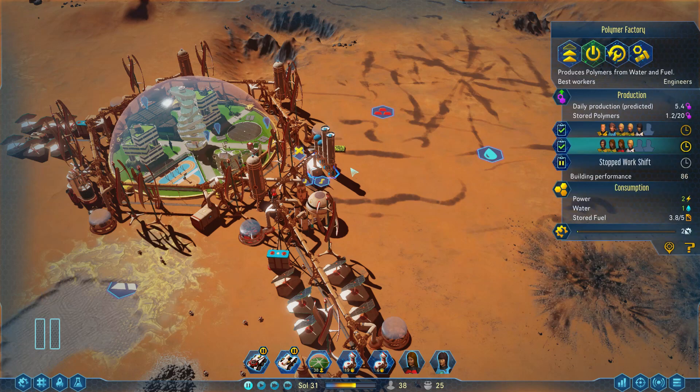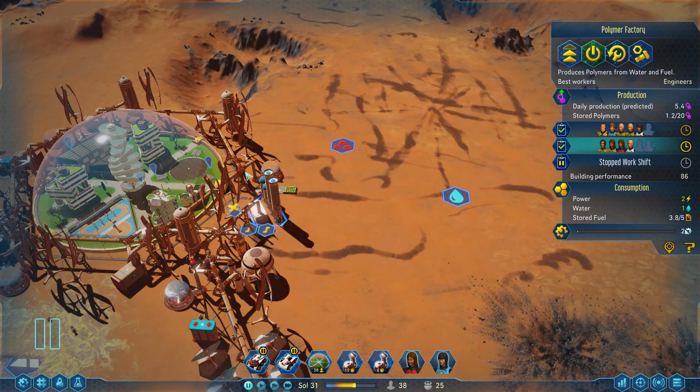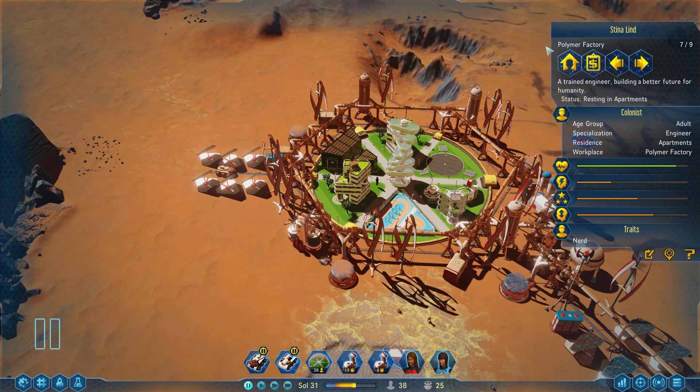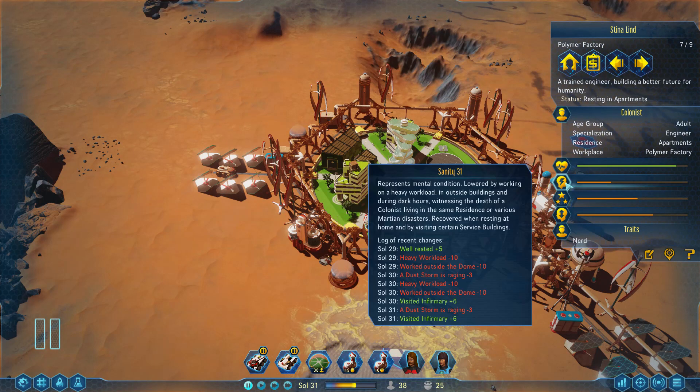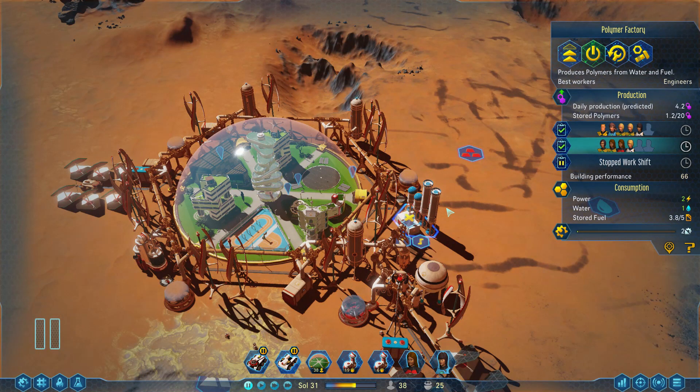When we built our polymer factory last episode, I as a force of habit turned on the whip for the day shifts, just like everything else. However, you do not want to do this — not for your outdoor buildings. Let me show you why. Look at Stina Lind here — look at that sanity, isn't that kind of low? Heavy workload minus 10, and worked outside the dome minus 10. She's been taking a lot more sanity damage than she's getting back from well-rested and visiting the infirmary. If we kept this up, she would eventually snap and stop working. Until you get technologies that improve your colonists' sanity regeneration or prevent sanity degradation, do not whip your outdoor workers. Just don't.